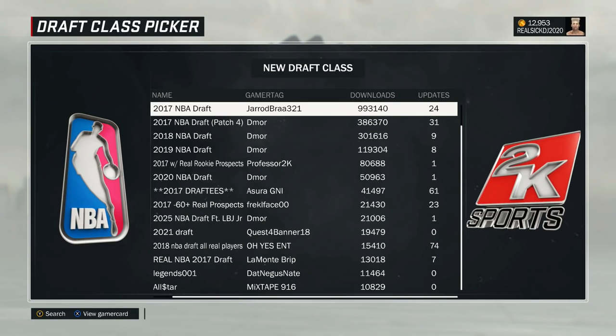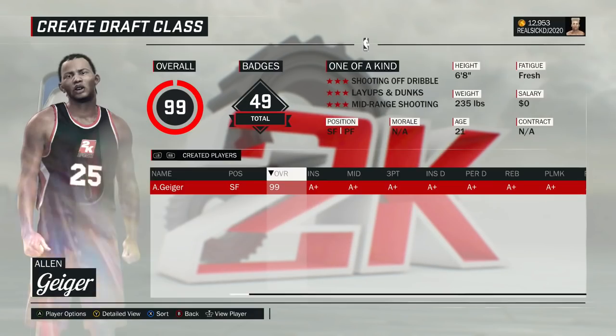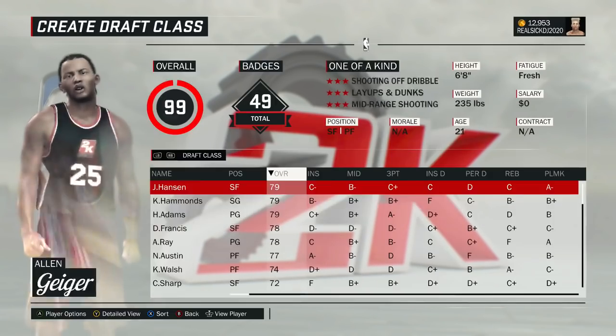All you have to do is just go to — either you can go click on somebody's draft class, but I recommend you create a new draft class. This is what you wanna do: do it on the roster and put him on there, you know what I'm saying.